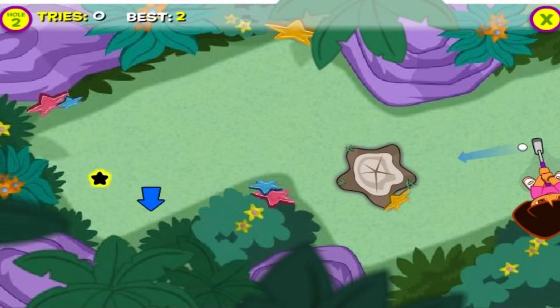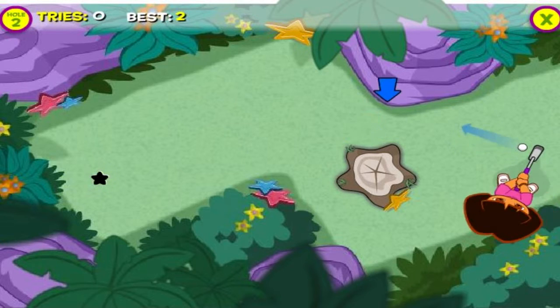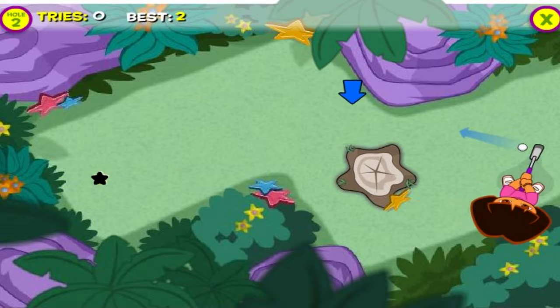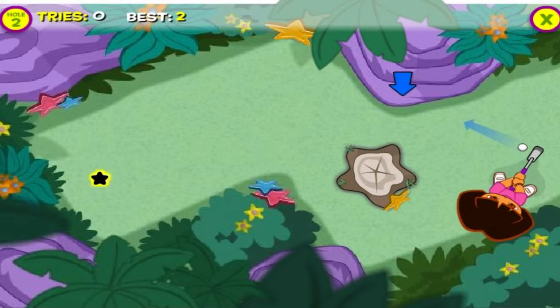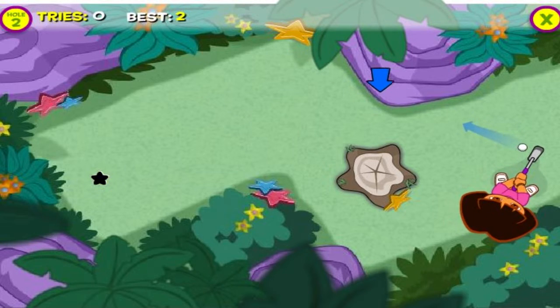There's a star tree stomping her way. Use your mouse to aim my golf club toward the hole.